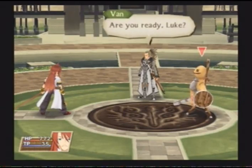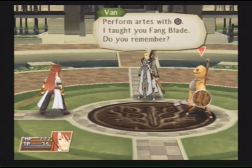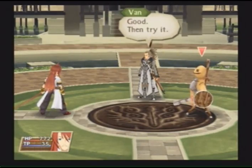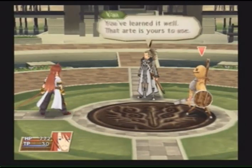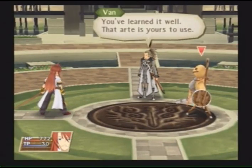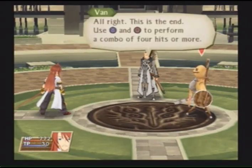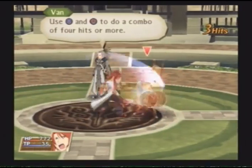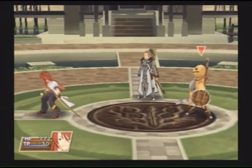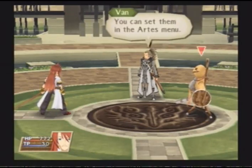Finally, we'll move on to arts. Are you ready, Luke? I've been waiting for this. I'm ready any time you are. Perform arts with the art button. I taught you— Yes, Master. Good. Then try— Bangla! Excellent. You've learned it well. That art is yours. Thank you, Master. You can perform combos by— All right. This is the end. Use the attack button and art— Yes, Master. Bangla! Good work. You will probably learn new arts. You can set them in the arts menu. Then you can combine the left stick with the art button to perform new arts.